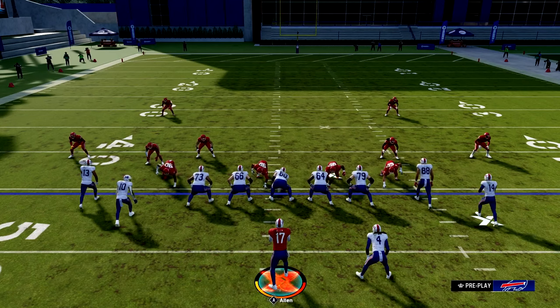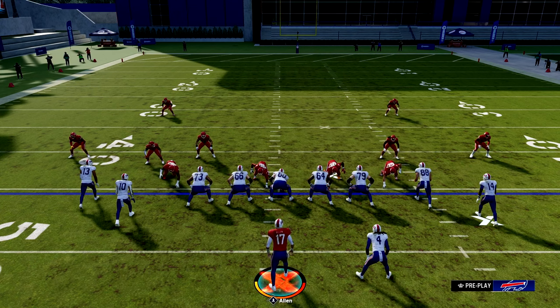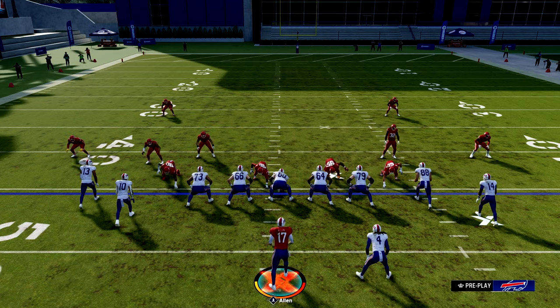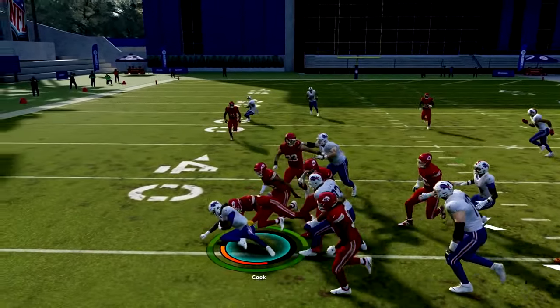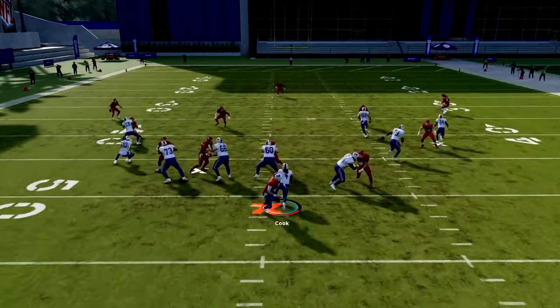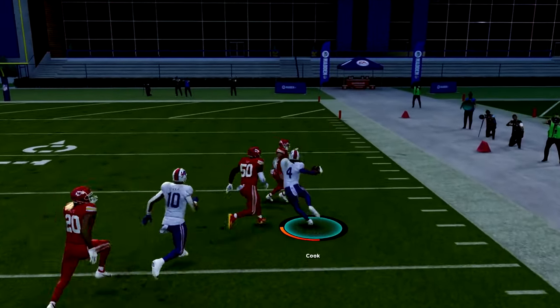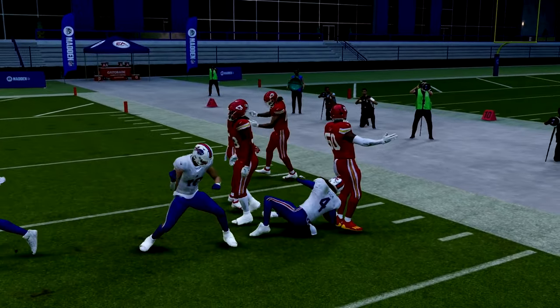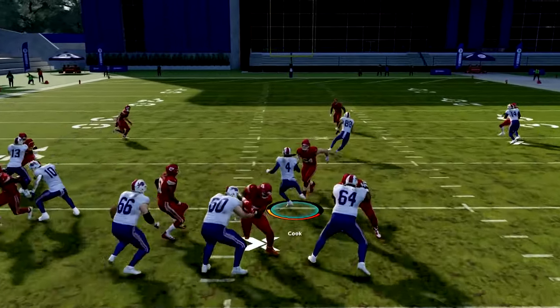Let's go over the run plays. I only have two run plays, but the passing plays are good enough, and if you can establish a decent run game this scheme will come full circle. The first run is the halfback draw. Just wait and see how the blocks develop and pick your yards up. Do not run directly — sit back, wait, don't press turbo. Let those blocks develop and get out to the open.